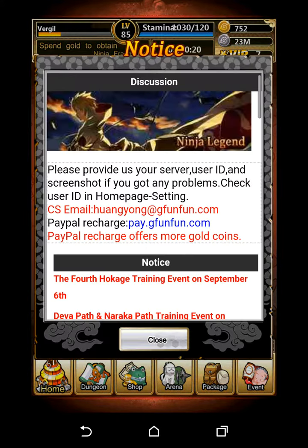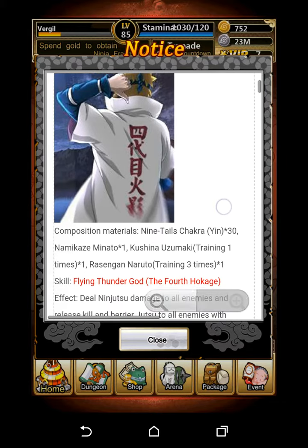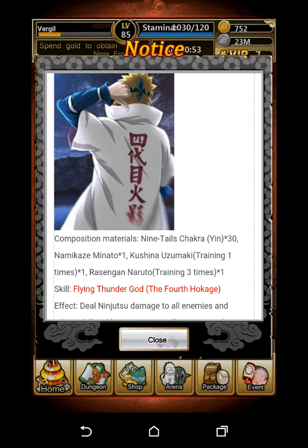Hey guys, I'm going to talk about Minato, his event, and all that stuff. I tried doing it all in one video but there's just too much, so I'm going to focus on certain sections and make multiple videos so you can see all that you need to see. I'm going to concentrate on the Fourth Hokage debut right now. To get this guy, if you really want him, you basically have to buy the 1900 gold four days in a row, and if you do that you're going to get all the training materials you need to make the Namikaze, the Fourth Hokage.